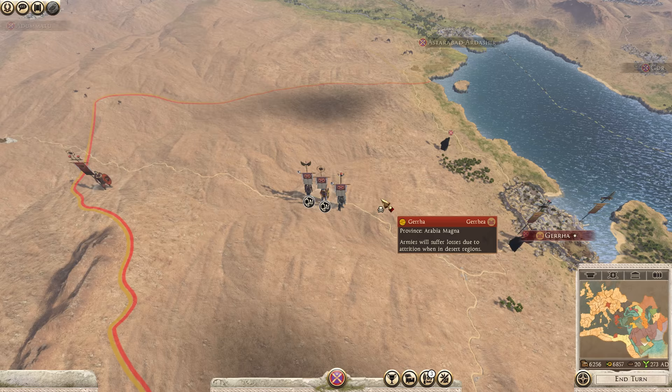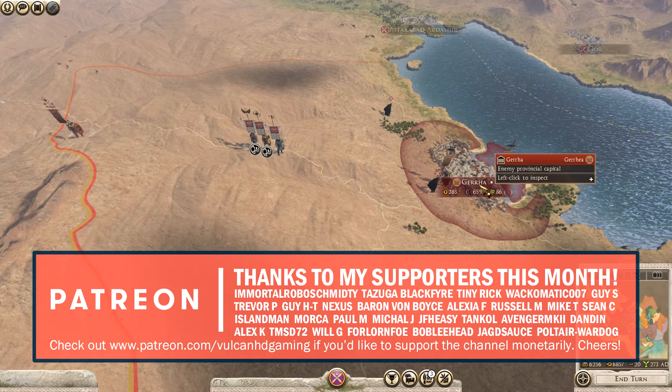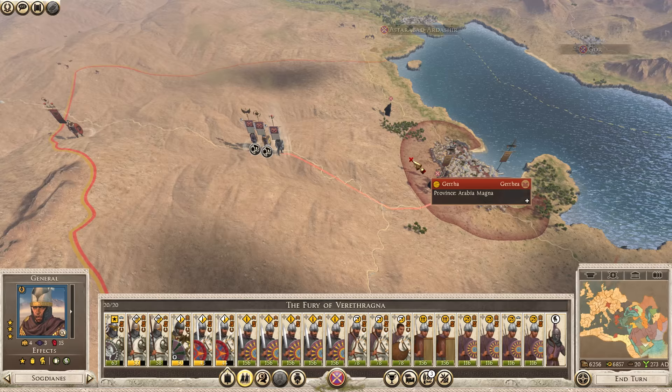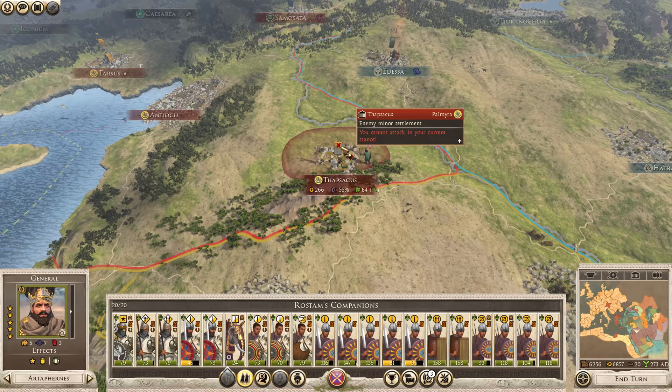Hello guys and welcome to episode 11 of my Rome 2 Total War campaign playing as the Sassanids. This is Empire Divided and today we are going to be crushing the traitors at Gyarha. Gyarha did not accept our call to war and instead claimed independence, so we are going to kill them for that. We also have Rostam's companions coming to take back Thapsicus, so we'll get that on the go as well.